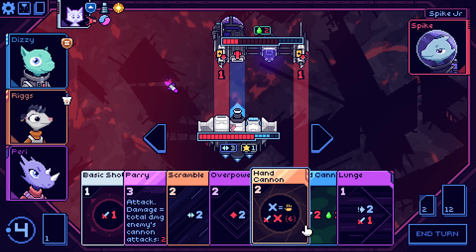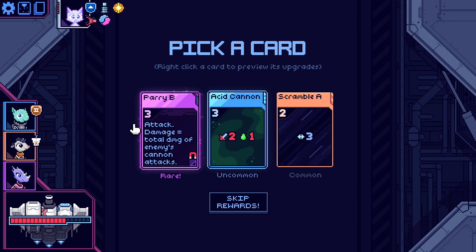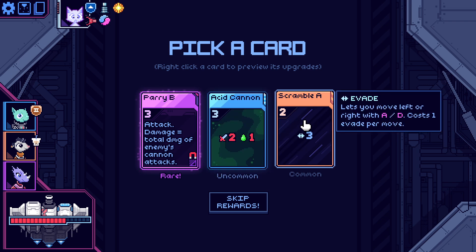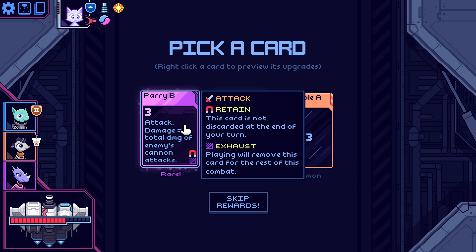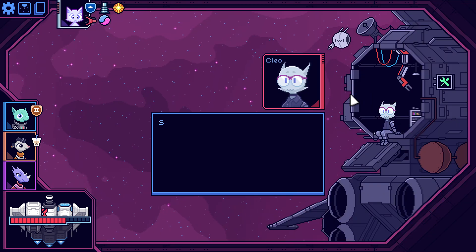We just killed him — that works! We could just kill him right now. Attack damage equals total damage to the enemy — that's another Parry, but it was retain. Or another acid cannon. Scramble — that just gives more scrambles. I do love evasion. The retain though — I think it's too powerful to say no to.